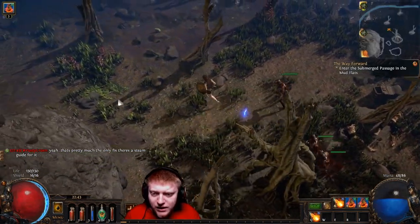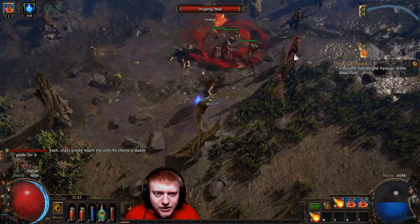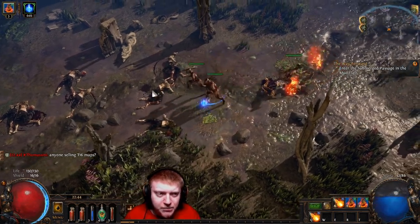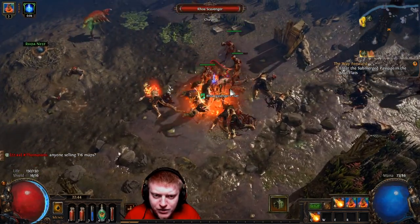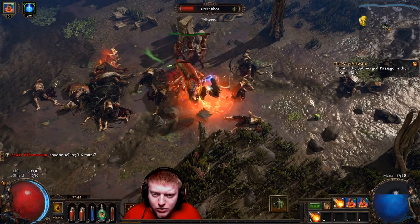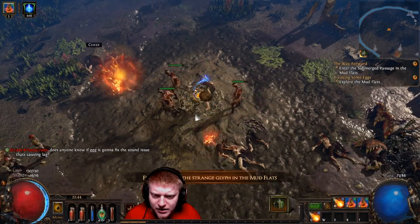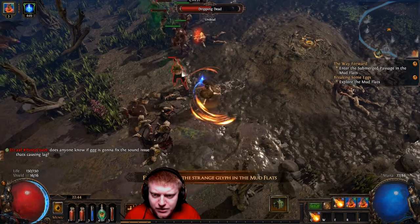I heard that to play a summoner build is very strong, so I think we'll be going for a summoner build. One of the things I've got to pay attention to is making sure that I get the correct summoners or minions. We want something called the Raging Spirit and we should actually have it by now — I think I might have it back in Lion's Eye.